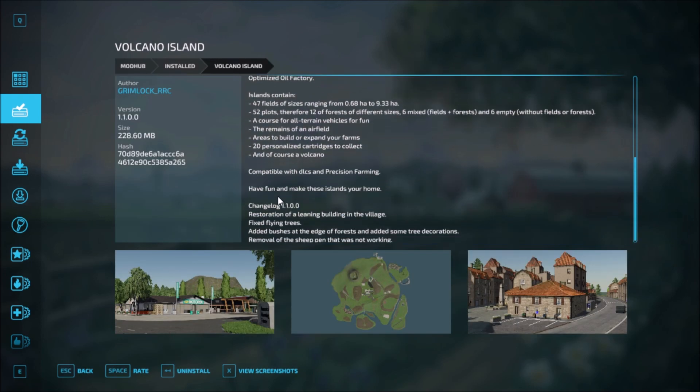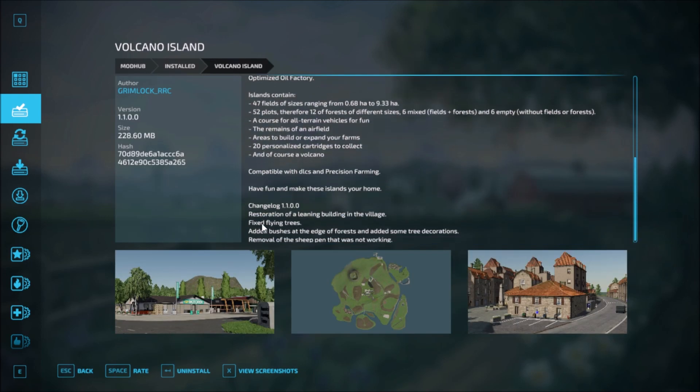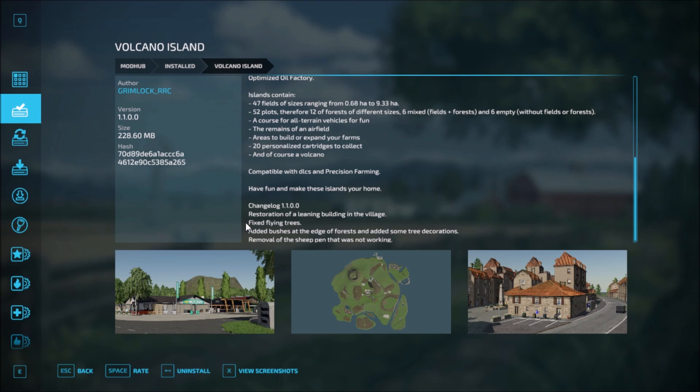The next map — version 1.0.0 — includes: restoration of the layering building in the village, fixed flying trees, added bushes at the edge of the forest, and added some tree decoration. Also includes removal of the sheep pen that was not working.